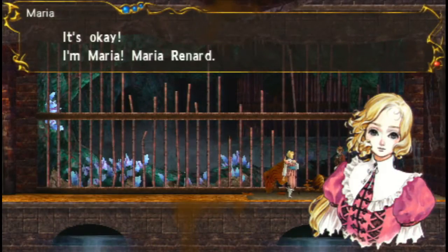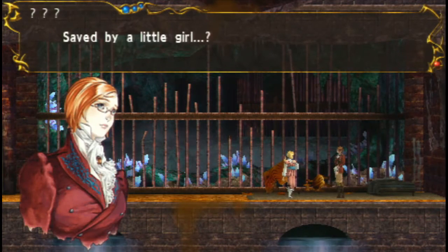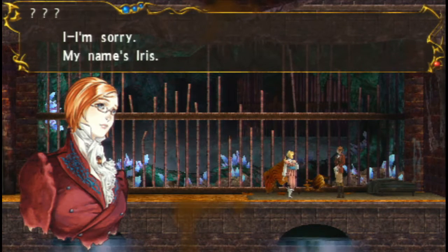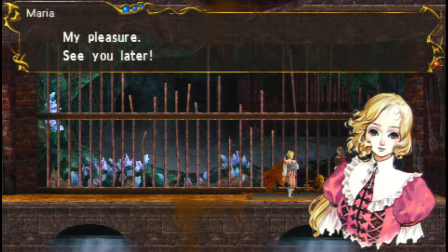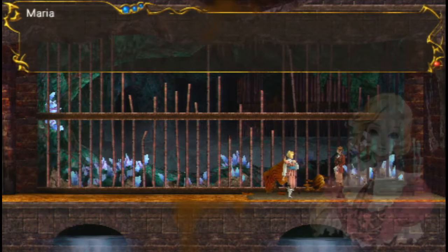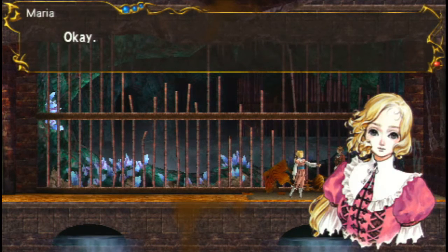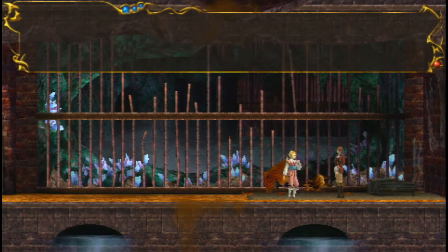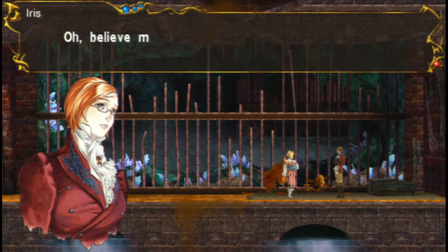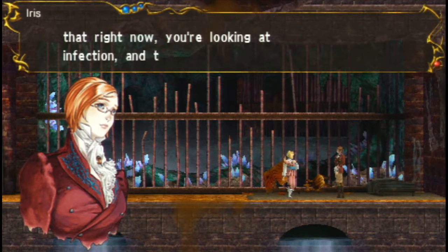I'm Maria. Maria Renard. I'm here to save you, miss. 'Saved by a little girl?' 'I'm sorry. My name is Iris. Thank you for saving me.' Iris — I call her the librarian because she looks like a librarian, but I guess she's actually a doctor. Well, she's not technically a doctor. 'Let me see your arm.' 'I thought so. You're injured.' 'No, it's just a frog bite, I'm fine.' 'Believe me — if we don't treat that right now, you're looking at infection and then putrefaction.' I knew that frog was poisonous.